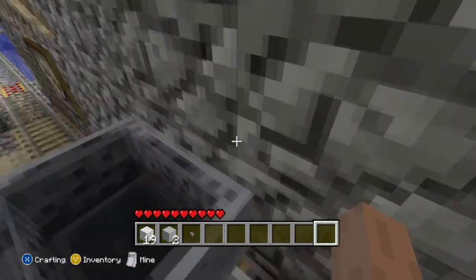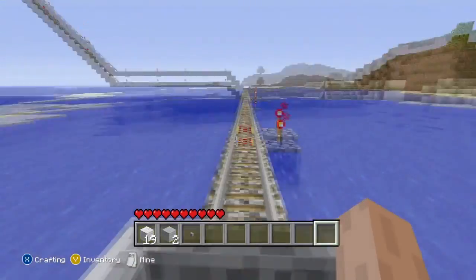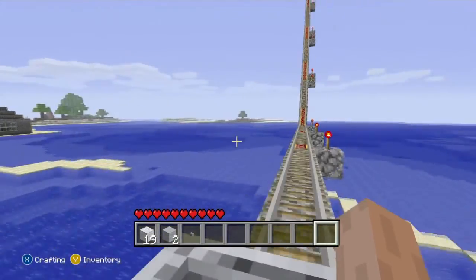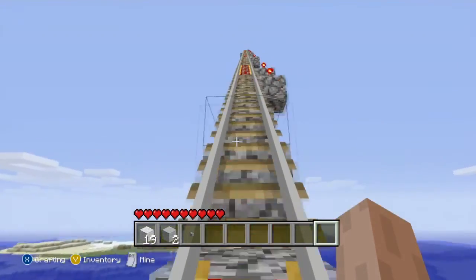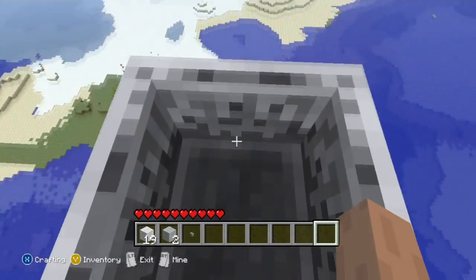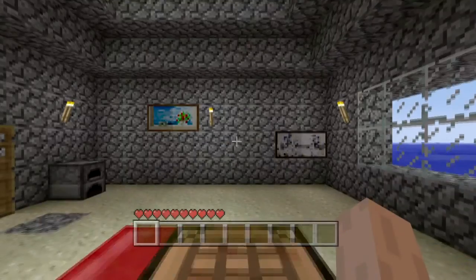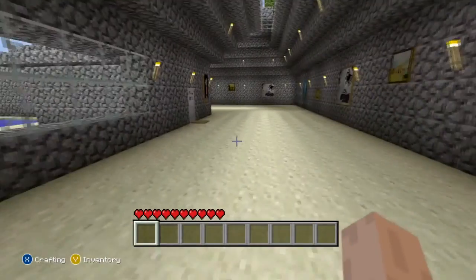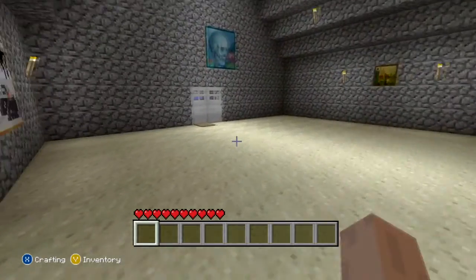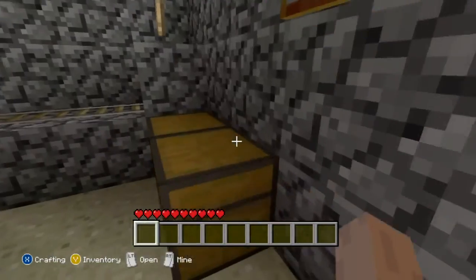I go into my chest and get a minecart. I place the minecart, get in, and press the button. This is pretty cool, I'm going way too fast. I hope I can make it all the way up this time - I usually fall back. Okay, I died.